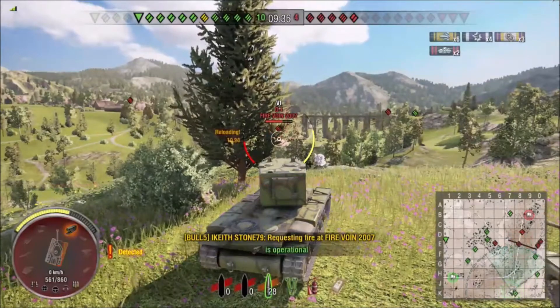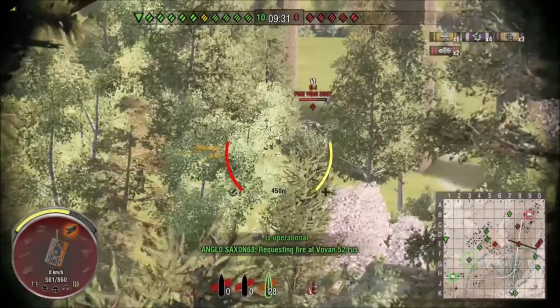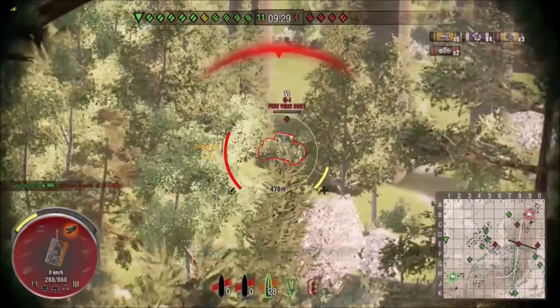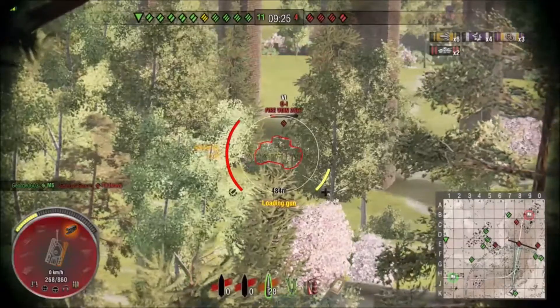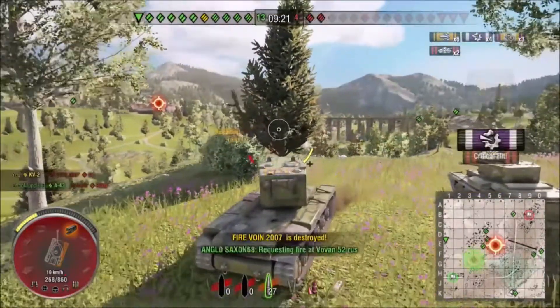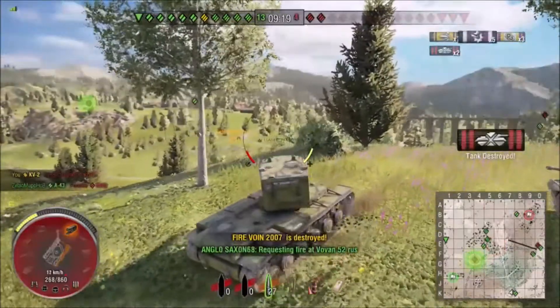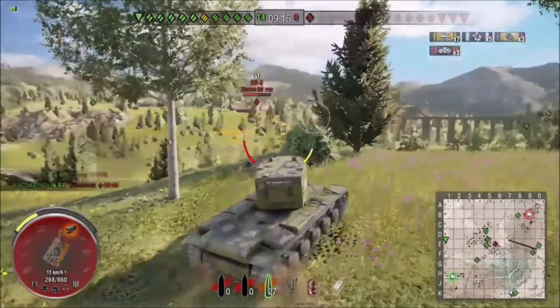We have a Japanese super heavy right here underneath the bridge. We're going to try to scope him as quick as we can — he's putting fire on us. We need to get rid of him before he sends us back to the garage. We fire a Hail Mary, and boom — it manages to connect, getting rid of him and sending him back to the garage.